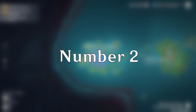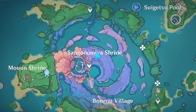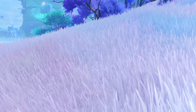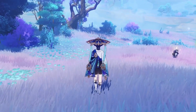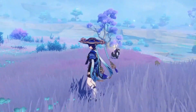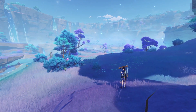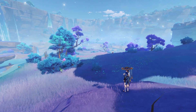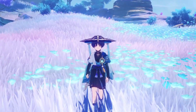For number two, we have Watatsumi Island, or more specifically, Sengenomiya Shrine. What makes this spot great is that the grass here isn't green — it's purple. Have you ever seen purple grass before? It's amazing, and it makes the whole thing unique. This grass is very pristine and the scenery here is top notch. Definitely a 10 out of 10 place, would recommend.